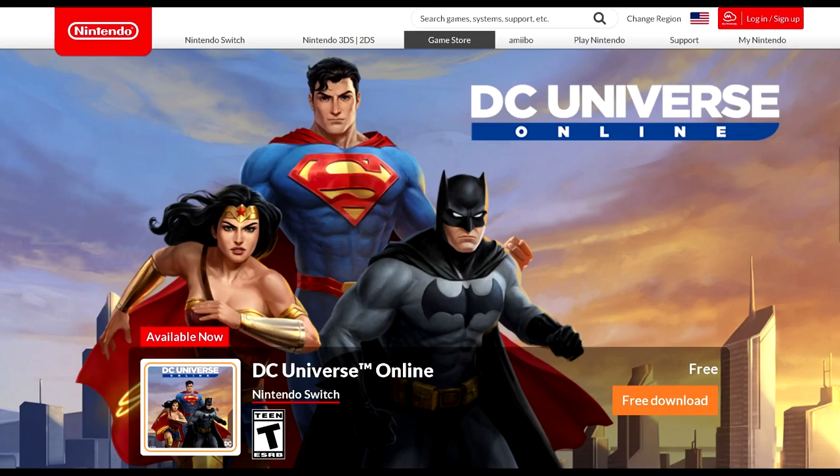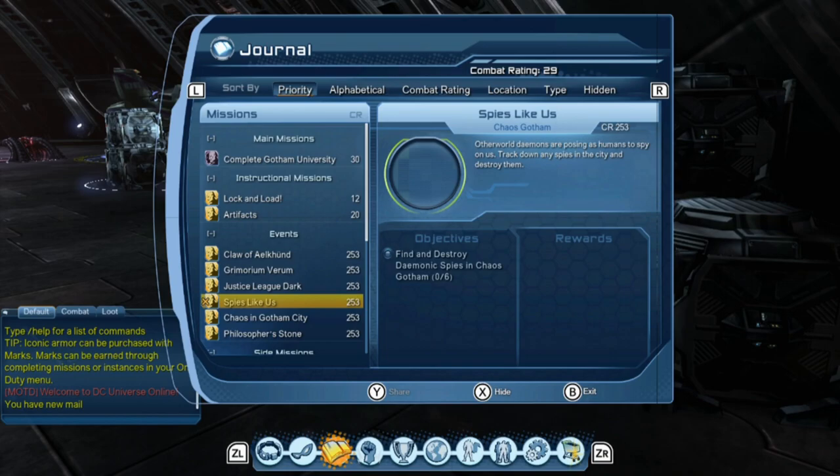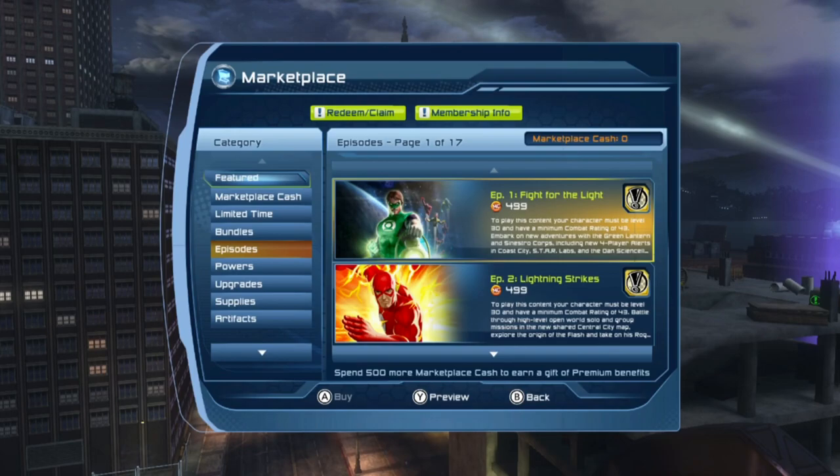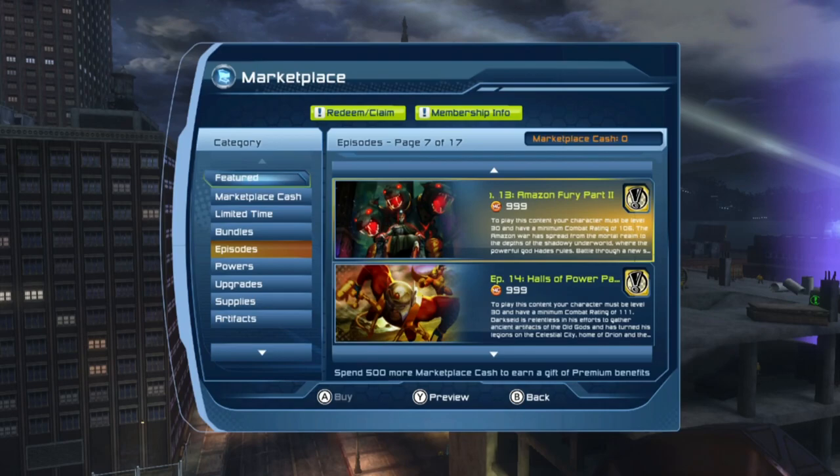Let's talk about the game's free-to-play model. You can download the game and play for free or as a paid subscriber. Free players can access the game's base content like mentor-based story missions, side quests, and event missions, but there are restrictions. The developers have released 34 chapters of post-game story content that only members can access, including many of the locations where these missions take place. It's no exaggeration to say that the majority of the game's story content is not available to free members.